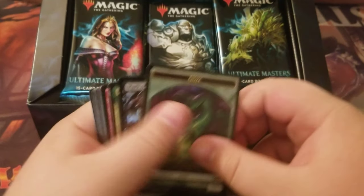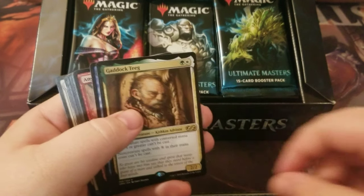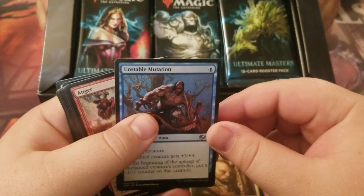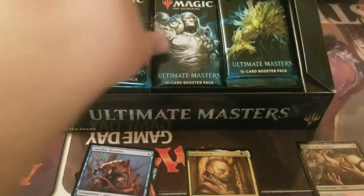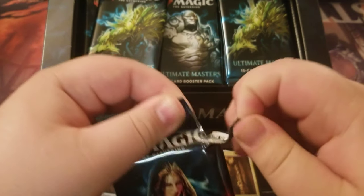Ooze token to start off with — just wonderful. Mark of the Vampire, wonderful. Gadotique — that's what I like to see, I love this card. It's really annoying in Commander. Unstable Mutation, Anger, Living Lore, and that's it. Good way to start off. I like Gadotique — good card, really annoying to play against.